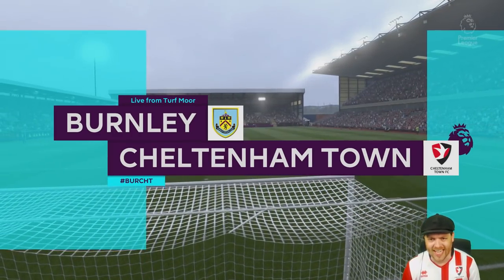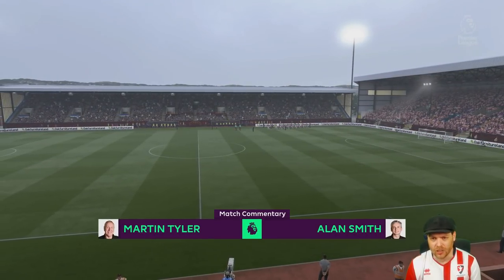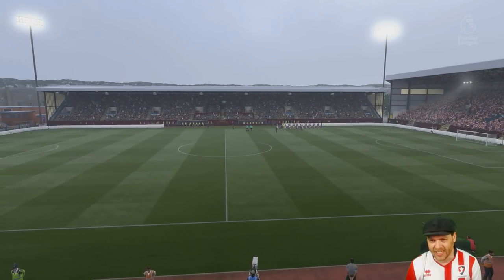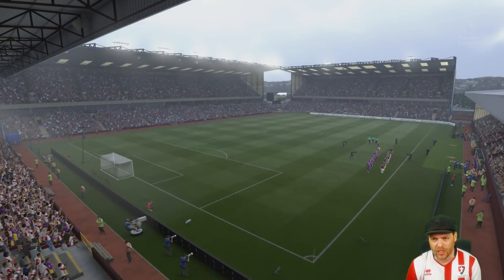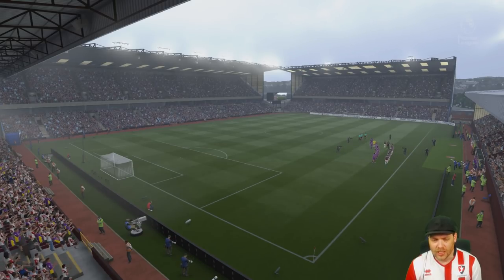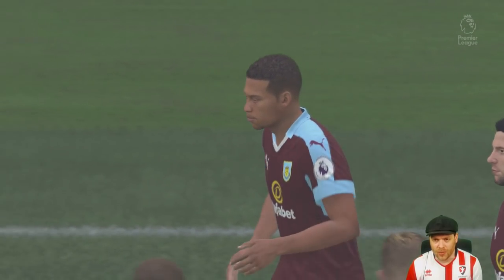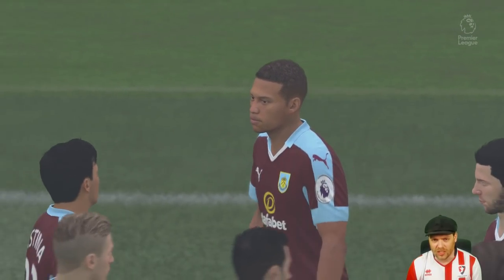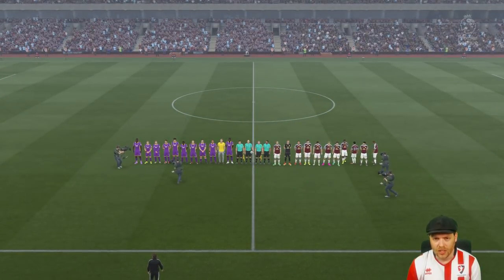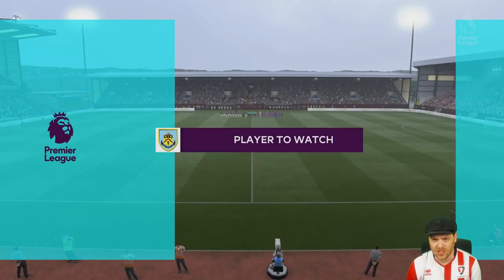Game number two - the final game of the episode. We go to Turf Moor to take on Burnley. Against Sunderland it was a nil-all draw. Nobody really made a name for themselves pushing forward, Tamite wasn't getting the delivery and when he was in the box he was just absolutely crowded. We need to find more avenues forward. Avila will start on the right-hand side in place of the injured Cooper. No other changes - let's go and hopefully pick up three points here against Burnley.